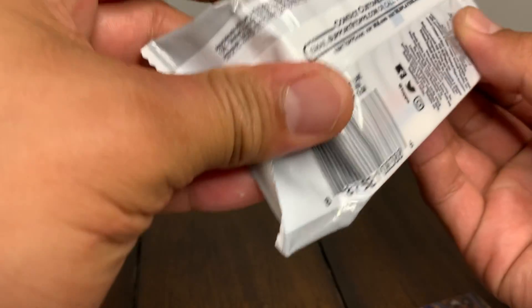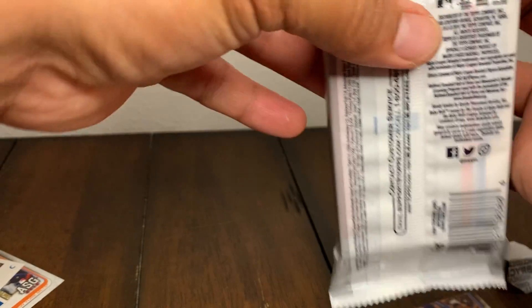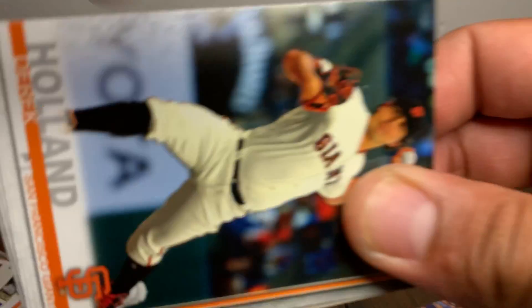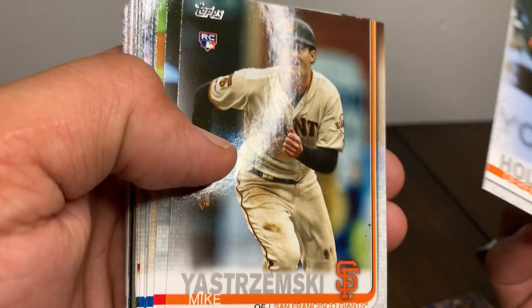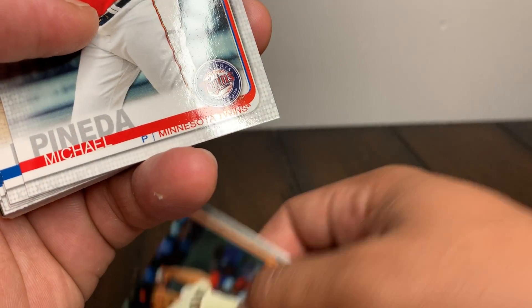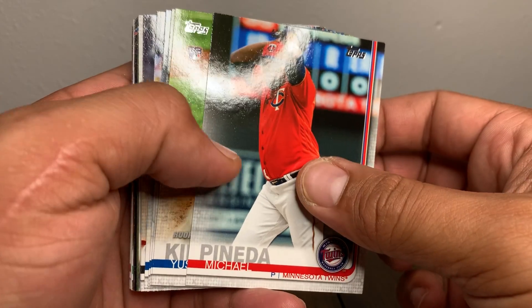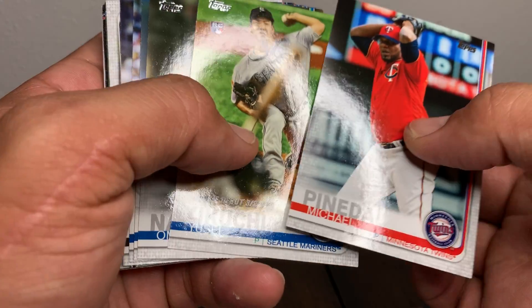Alright last pack guys. So we got a Pete Alonso and a Will Smith - I think we made back our money but let's see what we can get in the last pack. Hopefully we can pull a Tatis. Here we go, last pack - Derek Holland. Yastrzemski Mike, two Giants first. Michael Panetta. Pine tar incident - Kikuchi! Got the Kikuchi card, that's cool.